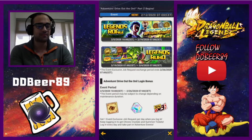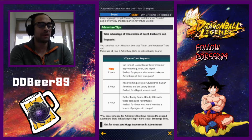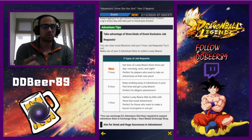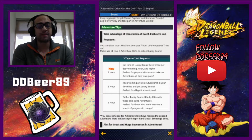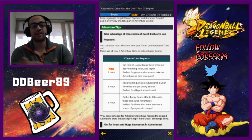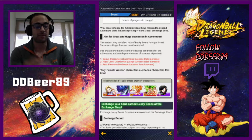You have to collect your adventures. It gives you a good tip guide and says pretty much a new seven-hour one, and you get a ton of lucky beans — three times per morning and day. You can only use it three times a day as it works out to roughly 21 hours. The best strategy is: go for your one-hour while you're playing, three hours while you're chilling, seven hours while you're asleep. I've been doing it and it works out quite well. The recommended tags for the adventures will be the Female Warriors.